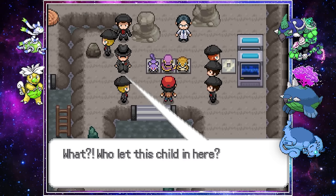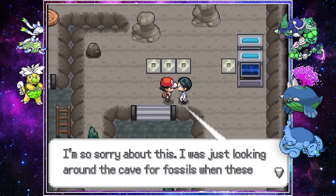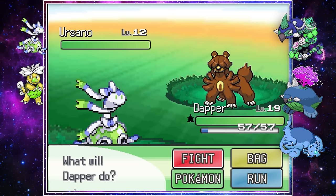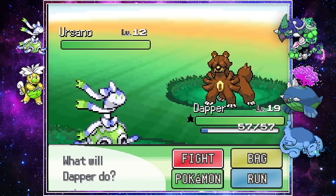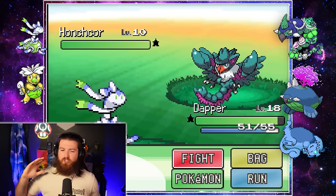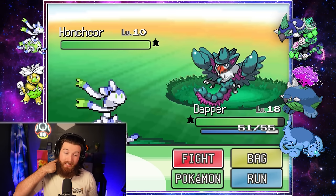At the end of the cave we found Team Rocket, but we're not here for that — we want more shinies. So I chased them off and we left towards Cerulean City. While hunting for our next shiny, we ran into Ursano, which I still can't figure out the fusion for — comment it below. But eventually we found our shiny Honchkrow Gliscor fusion. These colors? Let's go!